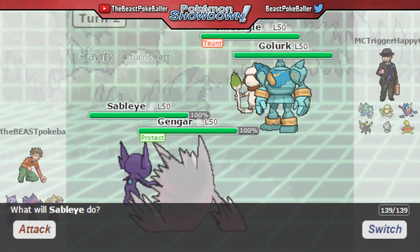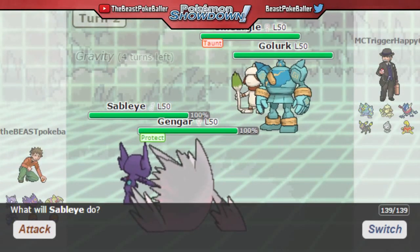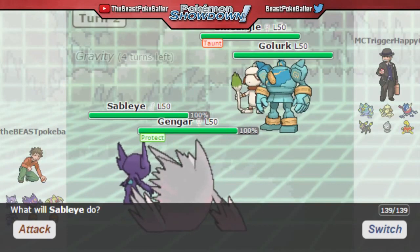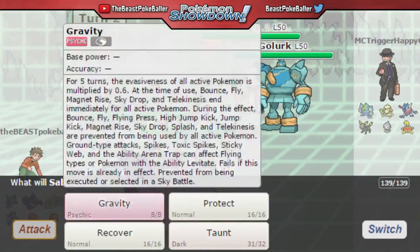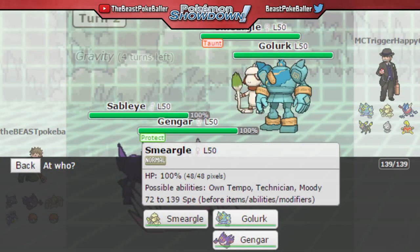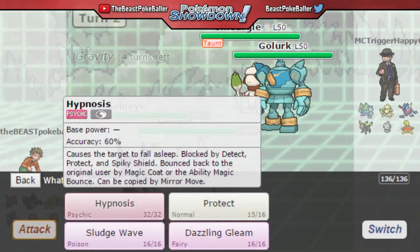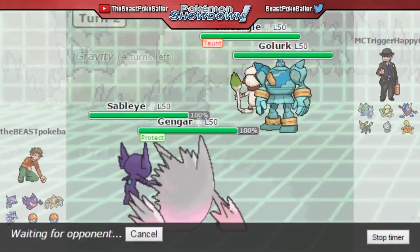Wow — the opponent is going to set up Gravity for us! I did not know that Golurk gets Gravity. I'd definitely say Sableye is a better user of Gravity, but anyway, this turn with Sableye we are definitely going to Taunt whatever comes in for the Smeargle, because they're definitely going to switch out. People aren't going to run an attacking Smeargle. With Gengar we are safe to just Hypnosis straight up. Let's see how this goes.